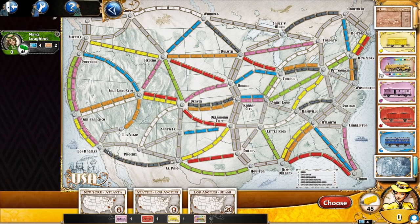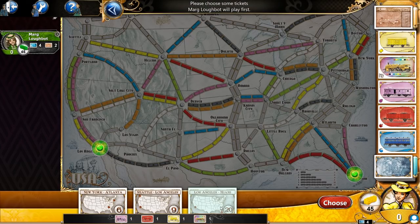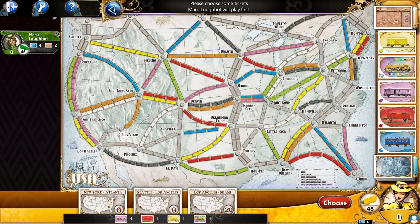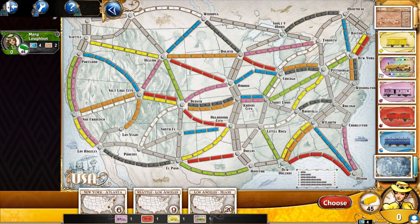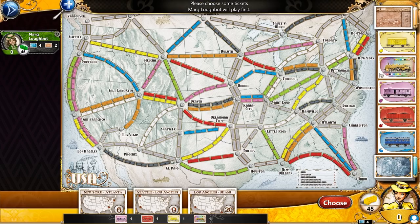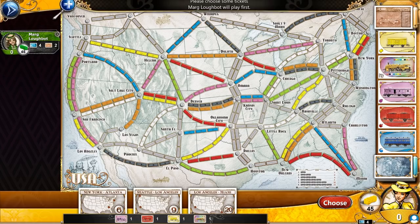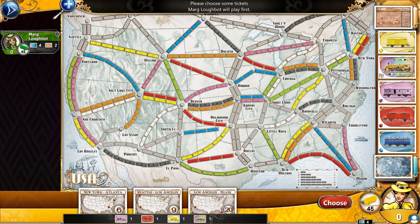Looking at Los Angeles to Miami, we'll get 20 points for this connection, but we've got to play a six black, six green, two of whatever, and six red. That's assuming the computer player doesn't play in our way to block us. If she does, then I'd have to go around — maybe instead of the green path, I'd go a different route. The paths that are double in a game with greater than two players can be played on by multiple players, but since it's only a two-player game, we can only use one of these.